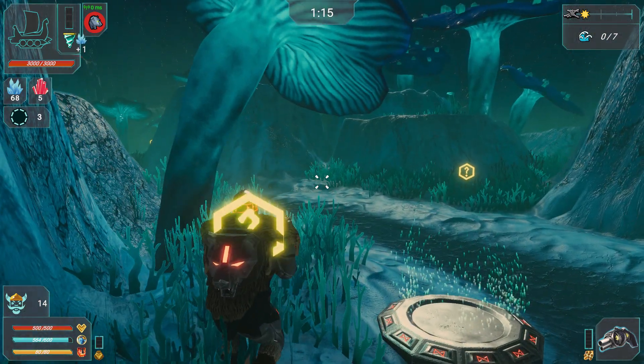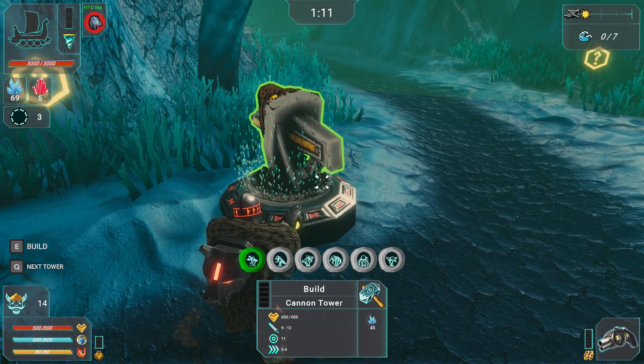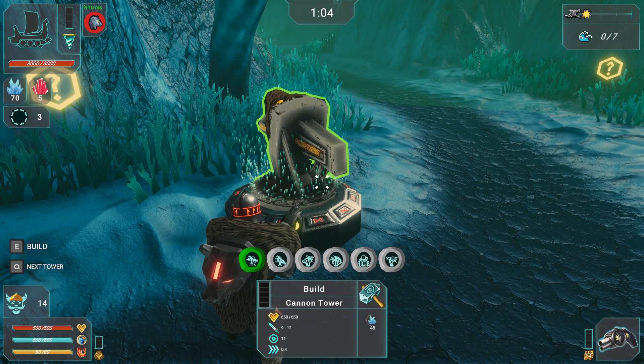I keep using shift to run. Tower defense. Do I have 45? How do I build?